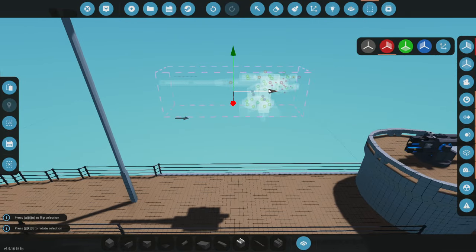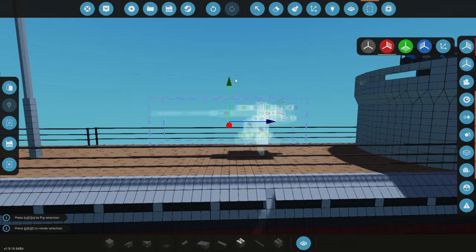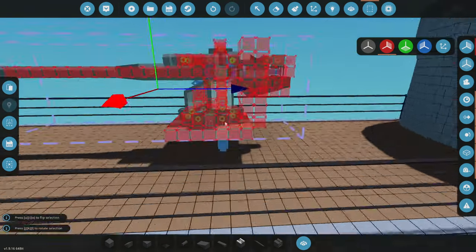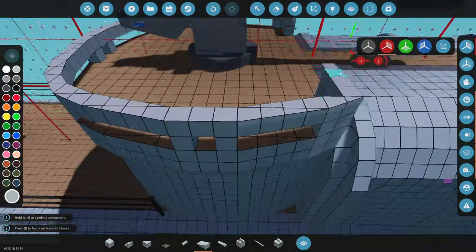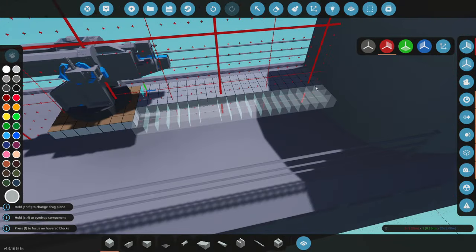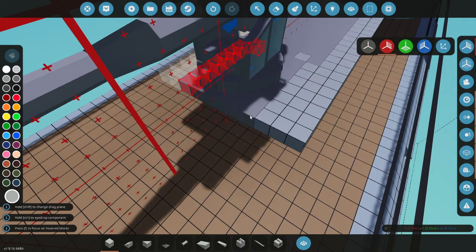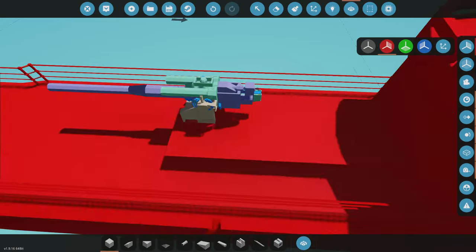I'm thinking we actually go ahead and get another one of these guns, bring it backwards, and put it somewhere around here. I know it's a little bit weird to have multiple of these, but yes, I do want it. Obviously we won't be able to fire forwards, but that doesn't matter because we don't need to fire forwards. We're going to go ahead and grab one of the 1x4s and try and seal this off. It wasn't in the center — cut it, move it sideways one, paste it back in. Merge this with this — very nice.